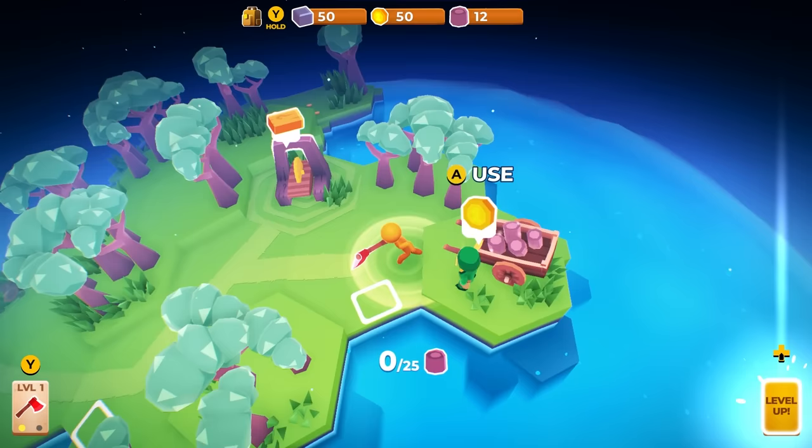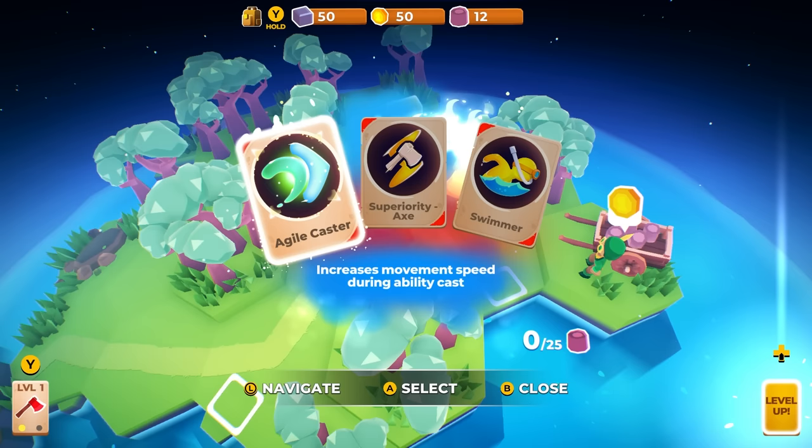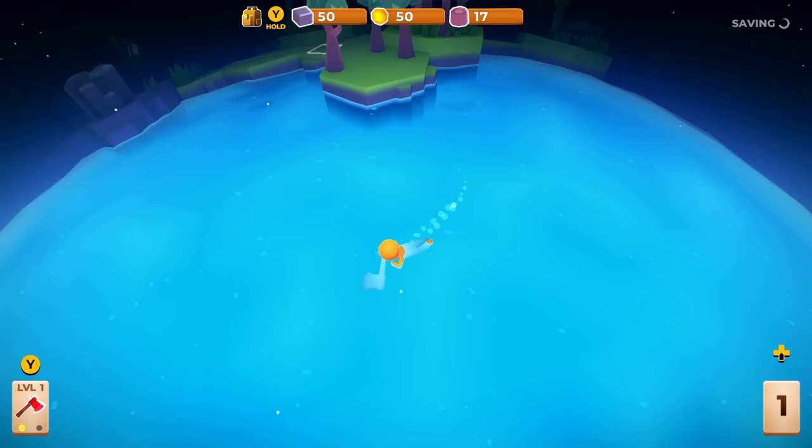Yep, there he is — the vendor. So for every 20 wood I give him, he'll give me a gold. Level up! I don't necessarily... oh, swim — you've got to learn how to swim. I already know how to swim, this is just to make me do it. So if you use your big move, that's the charge ability. But he needs to know how to swim for when the Titanic sinks. And I can just pop in here — look at me go. Oh, gosh — sharks.